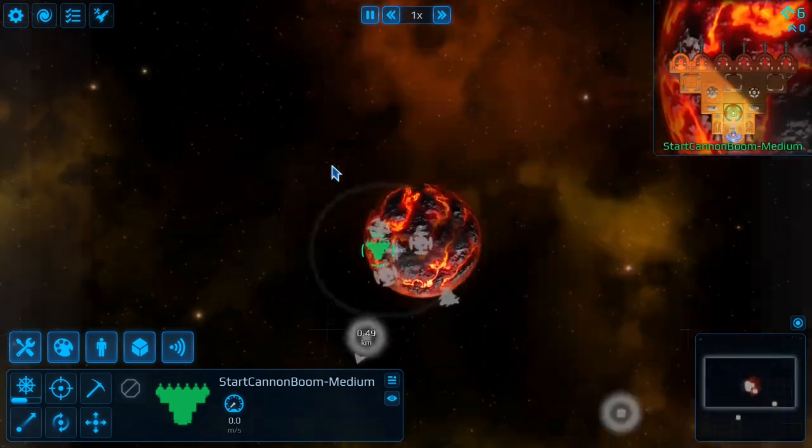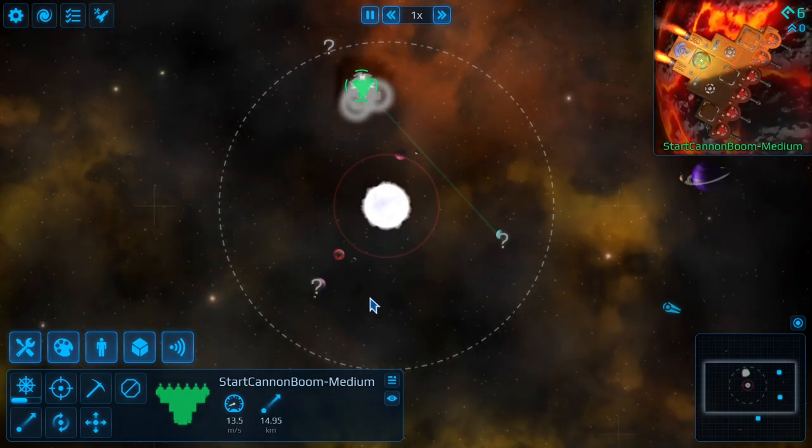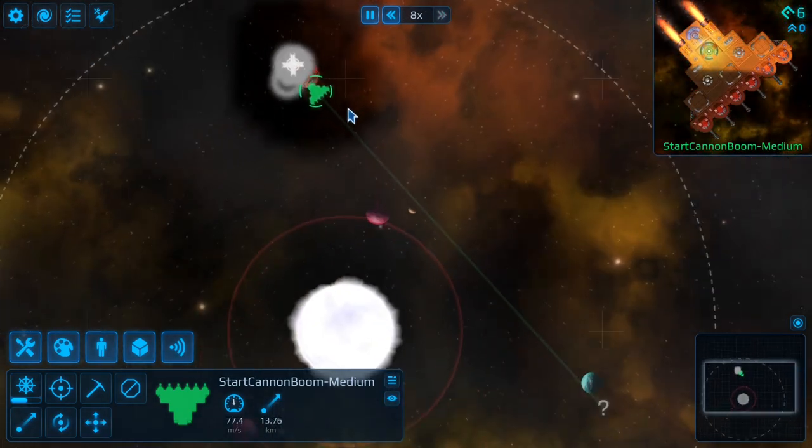Once you hop in the game you can just go look for a pirates attacking a station. It's going to be one of these two stations. It can sometimes even be both. So let's go travel on over.